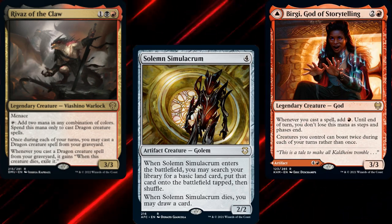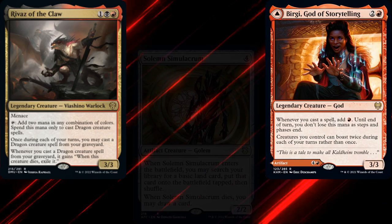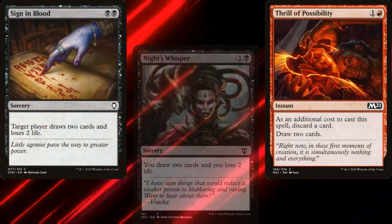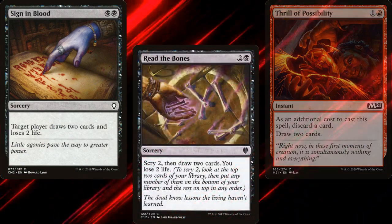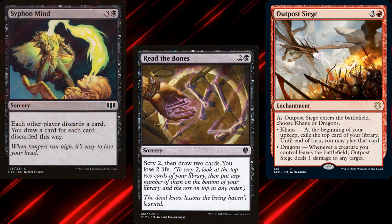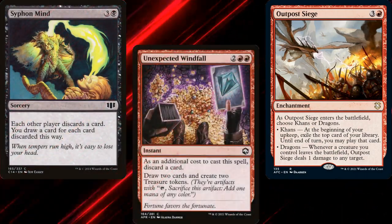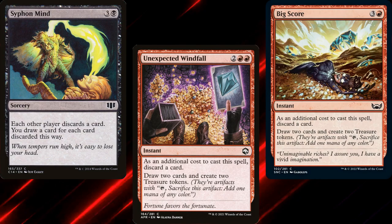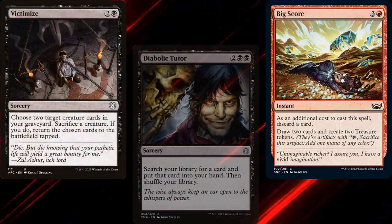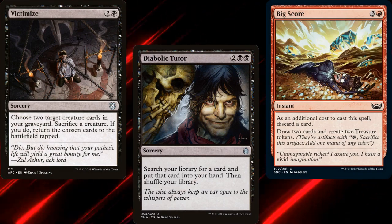To dig through our deck, we're running Omen of the Hunt — sorry, Knight's Whisper, Thrill of Possibility, Sign in Blood, Read the Bones, Outpost Siege, Siphon Mind, Unexpected Windfall, and Big Score. We also have a Victimize for some light recursion, as well as a Diabolic Tutor to find key cards.